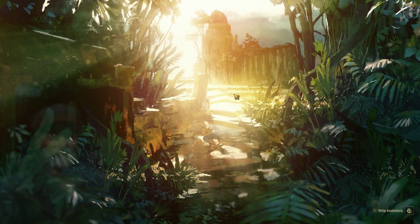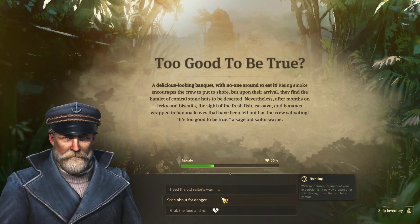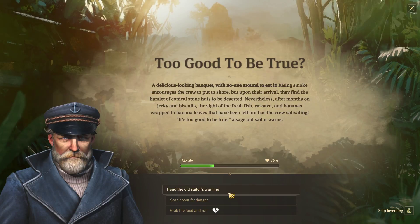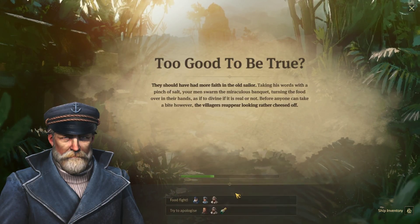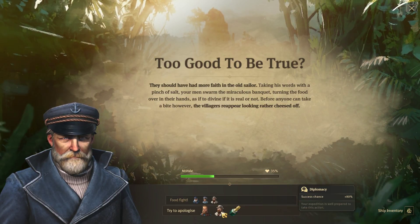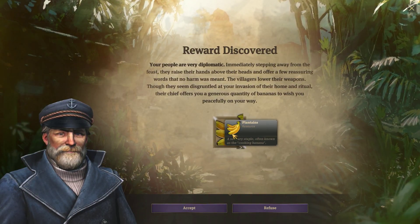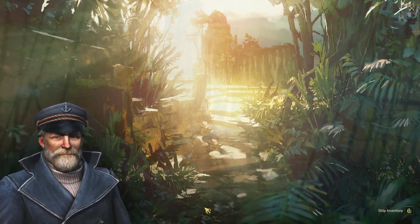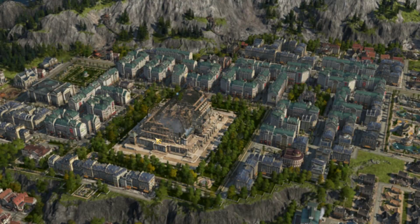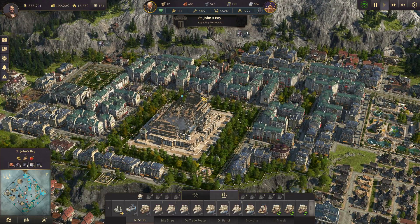Our poor pirate hunt is up again — let's cross our fingers. Oh god, here we go. A delicious looking banquet with no one — oh Jesus. We do have some good success chances with this food fight — let's try to apologize. This would be fantastic if this gave me any extra morale — it didn't. Sometimes you complete stuff and it'll give you extra morale, but that didn't do anything for our morale. We did get five plantains though.